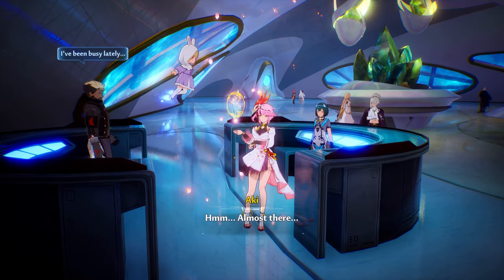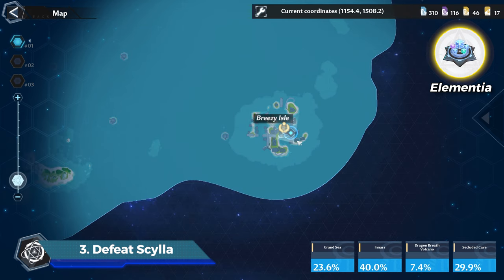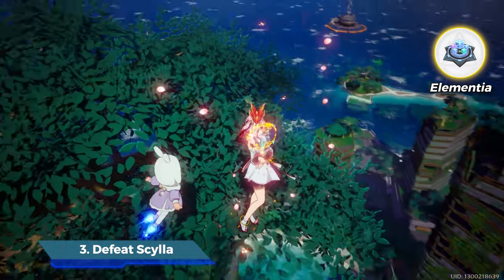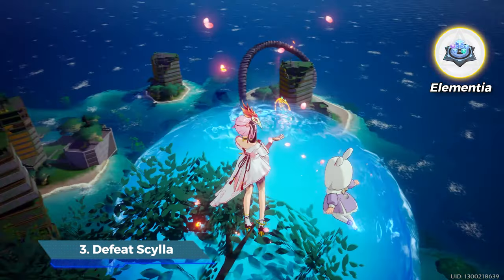She will request one more item: Elementia. There is only one place you can find this item and that's the new war boss. She's stronger than the one in Volcano. But in the first week you'll find plenty of people doing that boss, so definitely go at that time. Easy win.